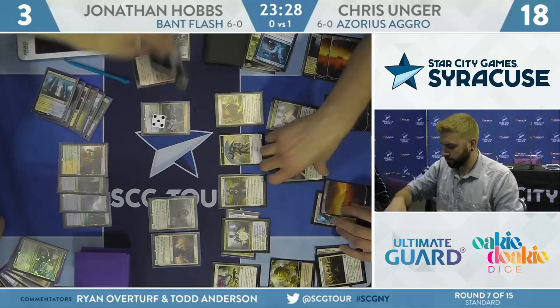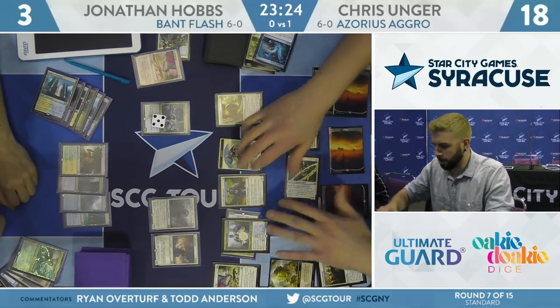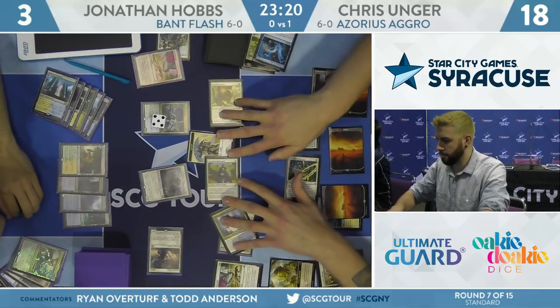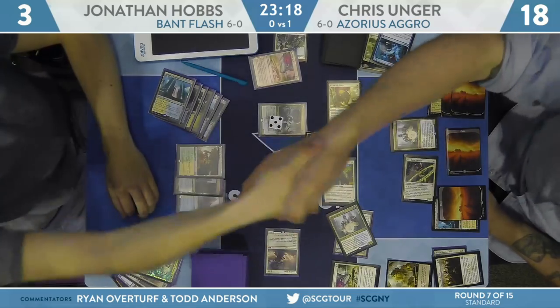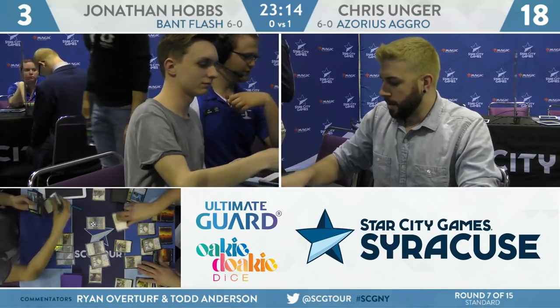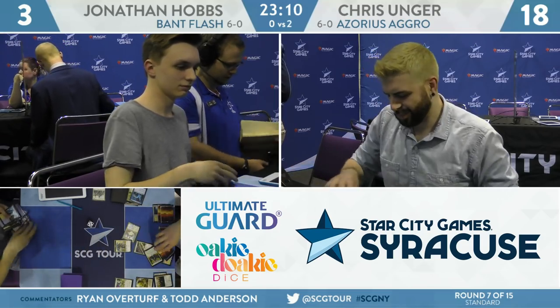Unger plays Deputy of Detention taking care of Hobbs' tokens, then Law Rune Enforcer taps the Angel of Grace in the main phase. Everybody is coming in. Hobbs has nothing — that's game and that's the match. Chris Unger takes a 2-0 win over Jonathan Hobbs and will advance to 7-0 here at the Standard Open at SCG Syracuse.